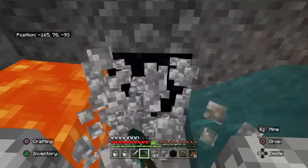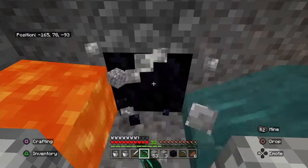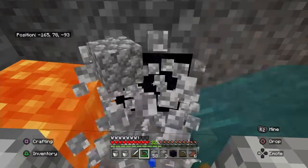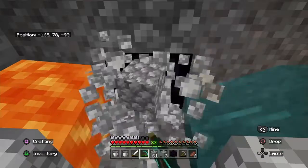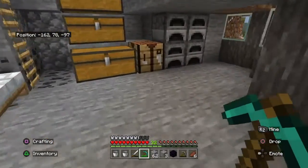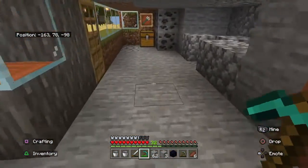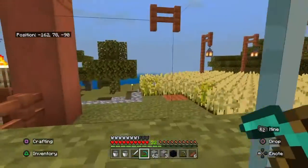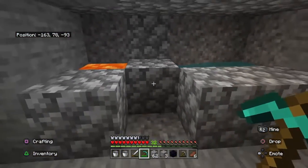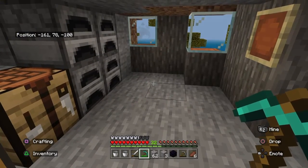It takes a second to get primed up, but once it starts — cobblestone all day long. Big projects, little projects — you don't necessarily have to leave your house all the time to get this stuff. It's working out great. This is 1.19 Minecraft, but it works in 1.18, 1.17 — just whatever version. And that is your cobblestone generator. Till next time guys, keep learning, keep traveling.